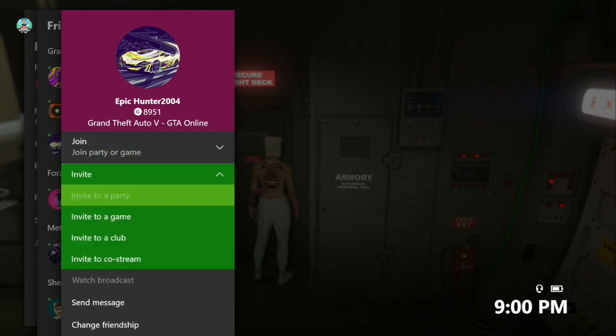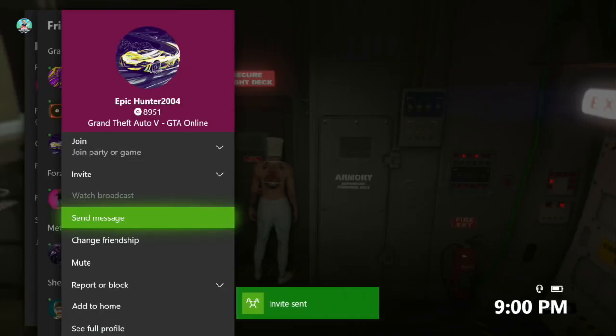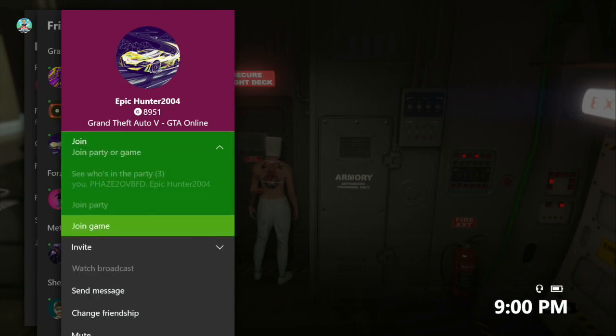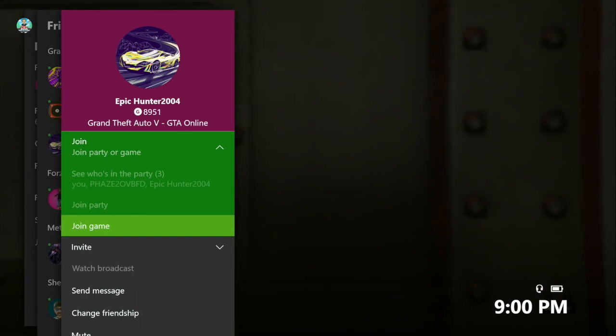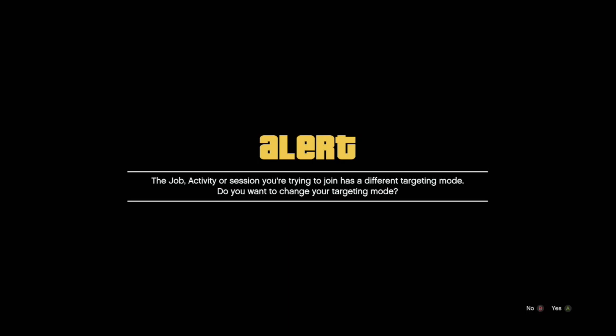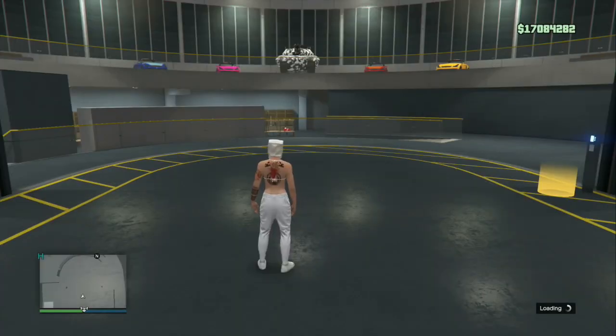Make sure you're on 'join game.' Start spamming A — it's gonna accept the first alert, and then decline the second. That's gonna put you in the middle of your facility, and that is what you want.